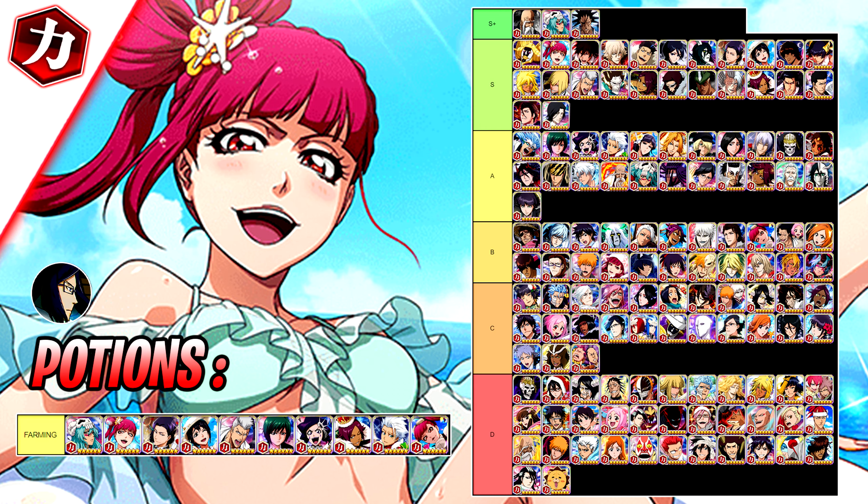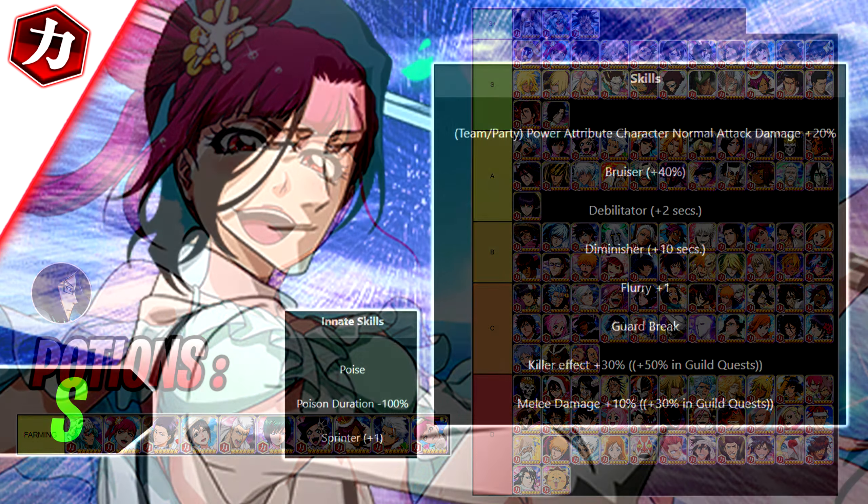Now for the power attribute, we have the new Riruka and the new mid-mod Tsukishima. Tsukishima is a super mediocre unit overall — he was made for guild quest. He has guild quest amplifiers for the mixed GQ and Steritor GQ, and a questionable killer. Outside of guild quest he doesn't really excel in anything — not good in arena, co-op, or single player.